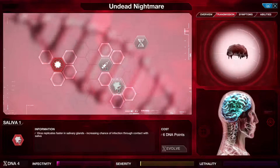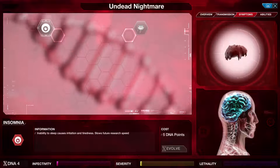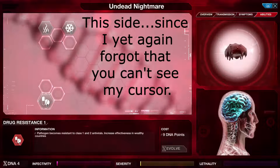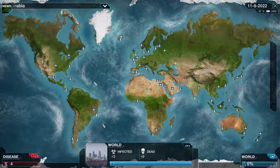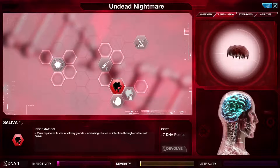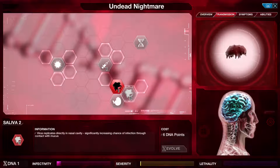Mutation chance increases infectivity and makes cross-species infection possible, increases future research speed. I think we want saliva or blood infection. Symptoms are very different - inflammation of the submandibular gland increases saliva production. Inability to sleep causes irritation and tiredness. Heat, cold, drug resistance, and then I believe this entire side of the board is zombie bonuses once we get zombies. We'll just do saliva and then Gastro-Intestinal Expansion - replicates in the stomach and intestine, increasing infection through feces and vomit. Lovely.